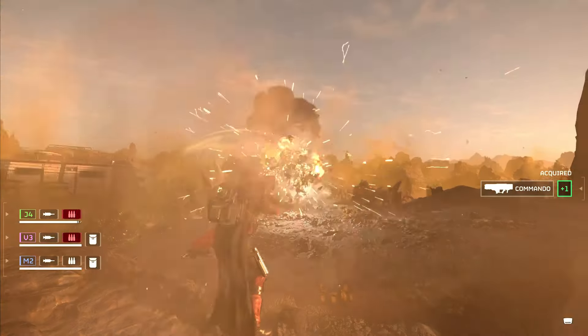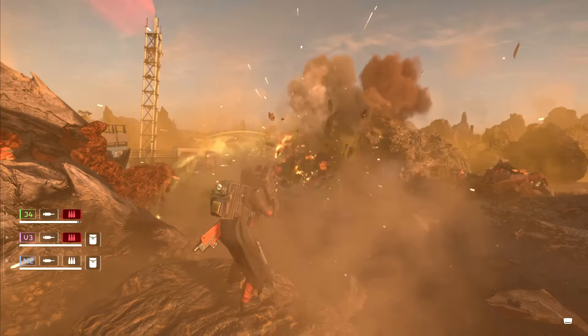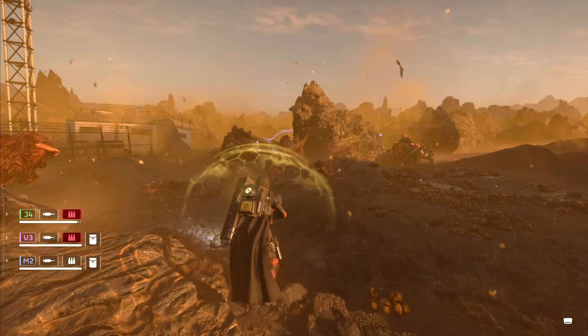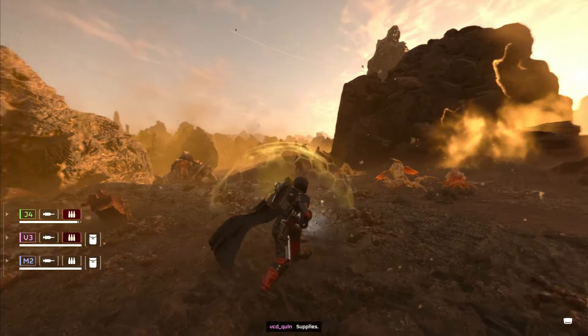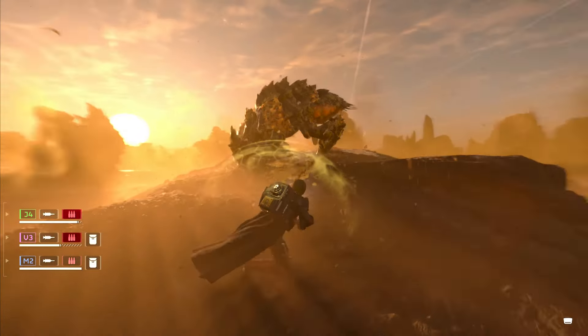Tip number 42: reload shortcut. For those using shell-loading shotguns like the Punisher or Slugger, you've got what practically is infinite ammo. Reload after each shot and you'll never run out until you have to get another ammo pack. Not really infinite ammo, but yeah — very handy.